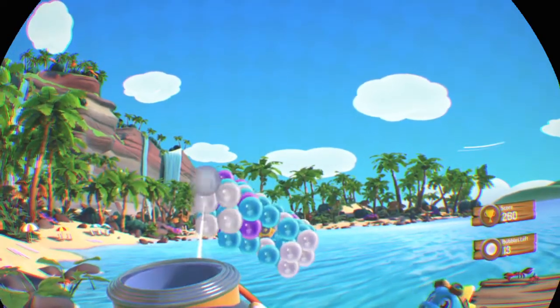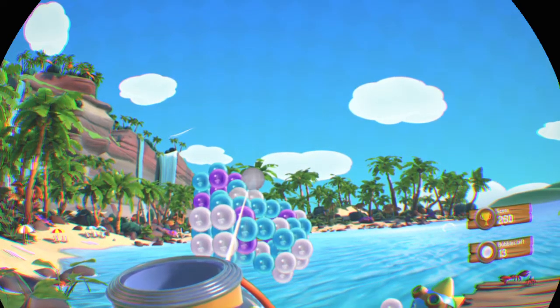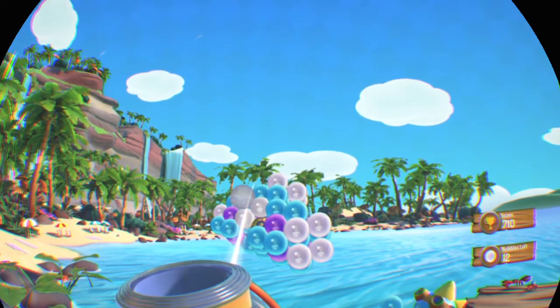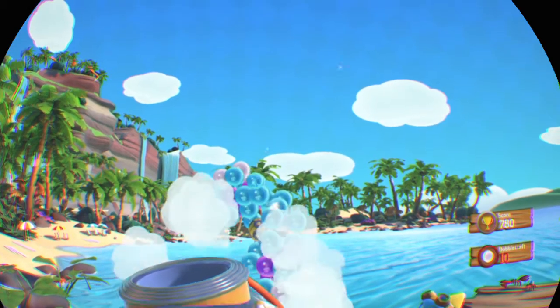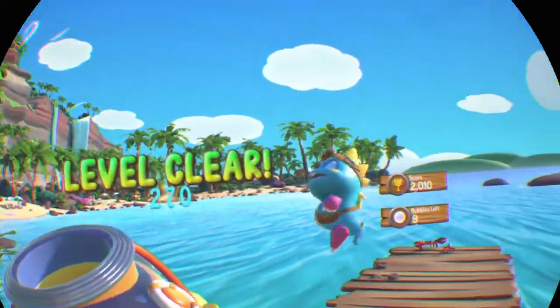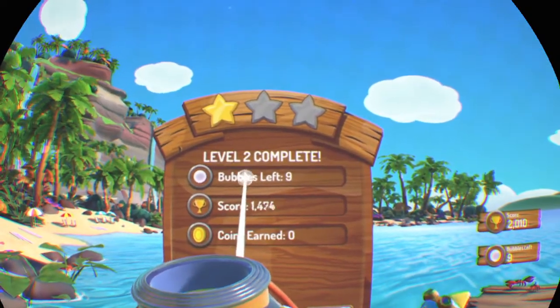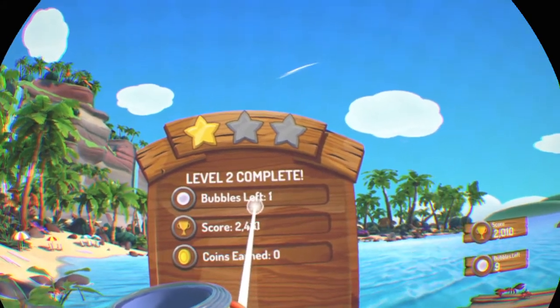One of the things that's kind of a challenge with this game is lining up the bubbles. There's not a lot of precision in it. It looks like you can get precise — check that out, that was awesome — but it kind of shifts the bubble sometimes when you actually take aim from where you're aiming.